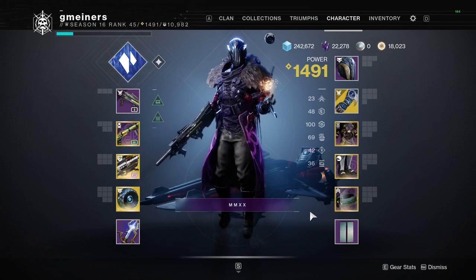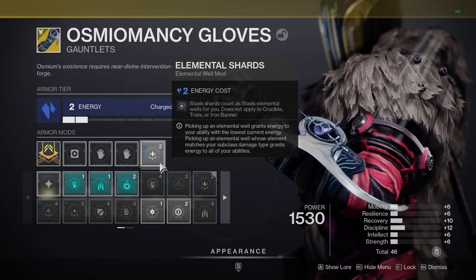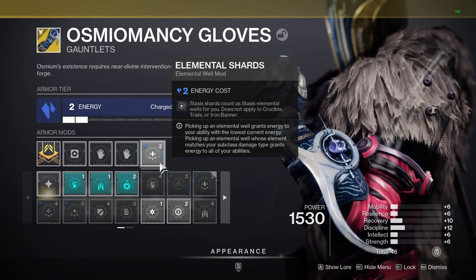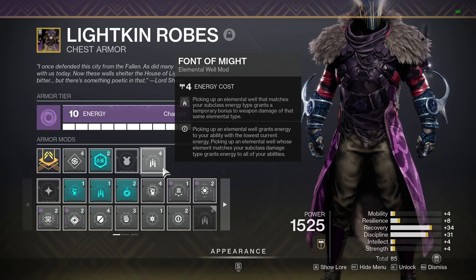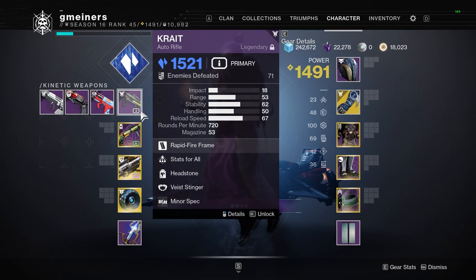The mods for this build require one Stasis armor piece and three Solar armor pieces. First and foremost, we have Elemental Shards. This mod is the entire reason we are using Glacial Harvest, as Stasis Shards will now count as elemental wells. Each enemy we freeze gives us a shard, and each shard we get is now an elemental well that gives us ability energy back. Second up is Font of Might. Seeing as we are on a Stasis subclass and using a ton of Stasis elemental wells, this will give us a 25% damage increase when using Stasis weapons. Pairing this build with Stasis weapons that have Headstone or Demolitionist are going to make this even crazier.